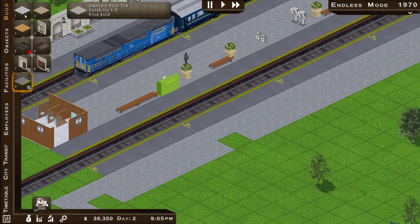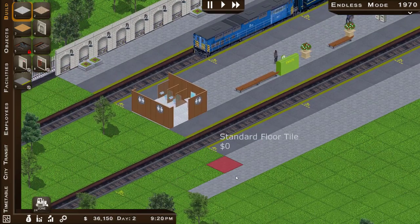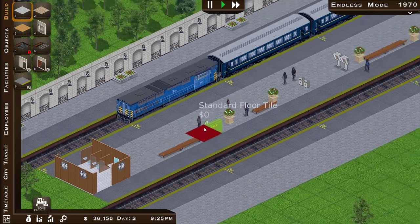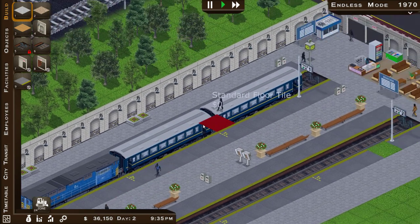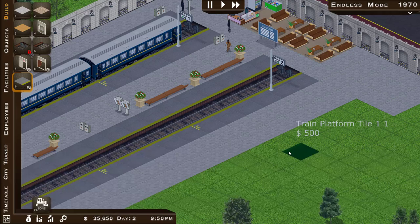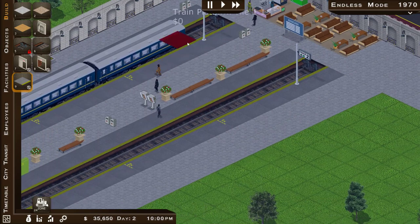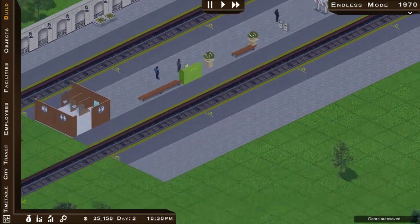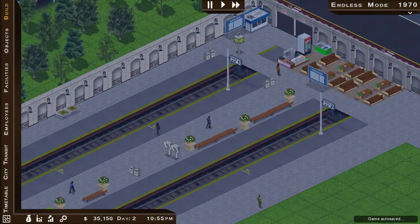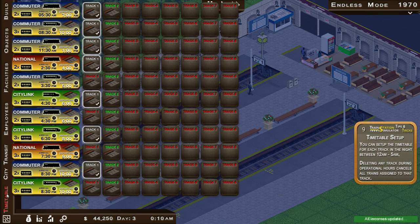I'd love the freedom to do a little bit more with track and platform layouts, but that probably distracts from what the game developer was after really. I haven't got an engineer yet to fix things when they break, but we'll get there. The passenger terminal will reopen at 5am.